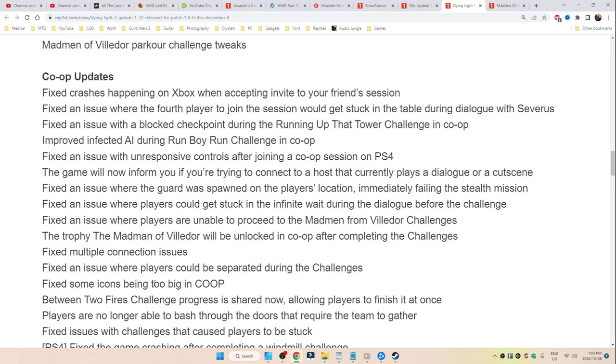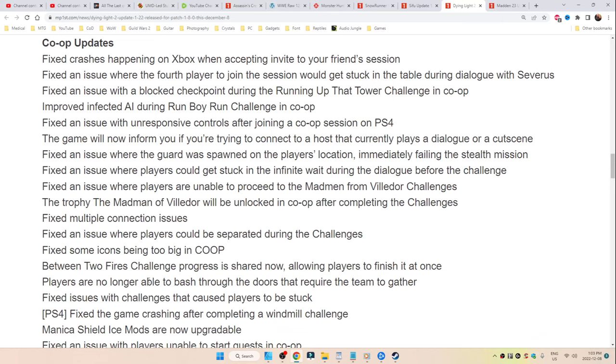The trophy for the Mad Men of Villador will be unlocked in co-op after completing the challenges. Fixed multiple connection issues, or where players could be separated during challenges, or where some icons were being too big in co-op. Between Two Fires challenge progress is now shared, allowing players to finish it at once. Players are no longer able to bash through doors that require the team to gather.